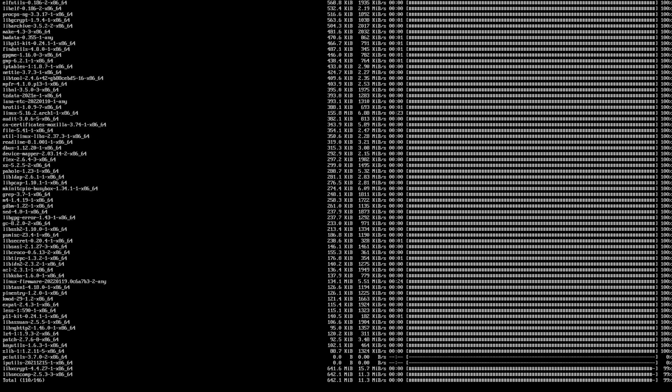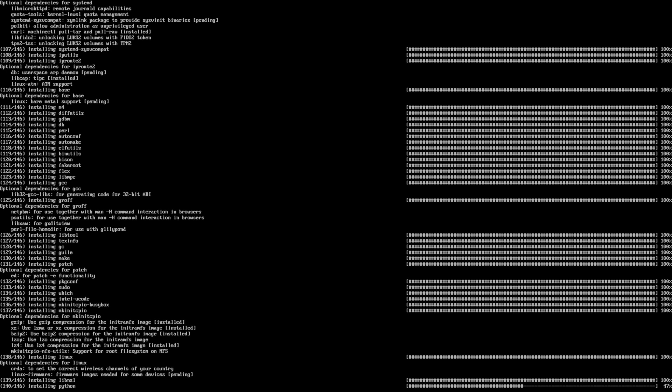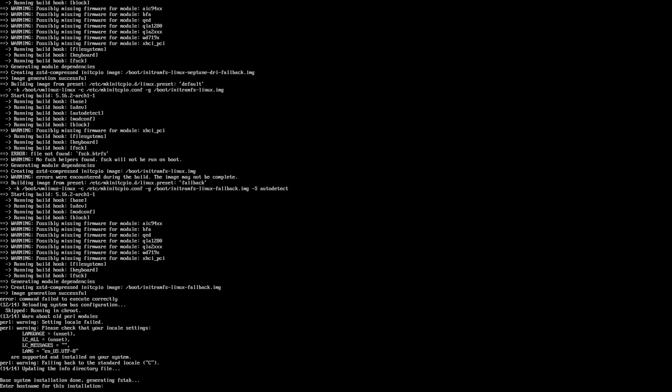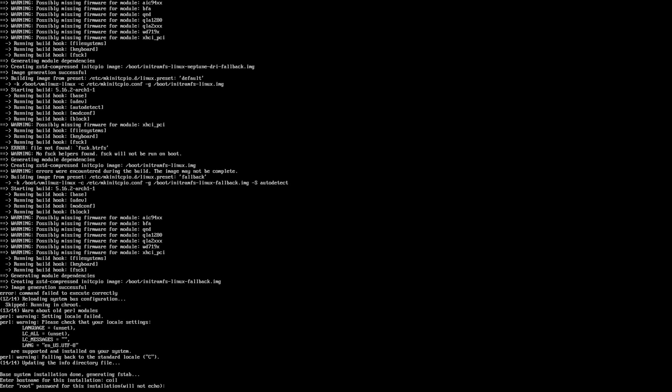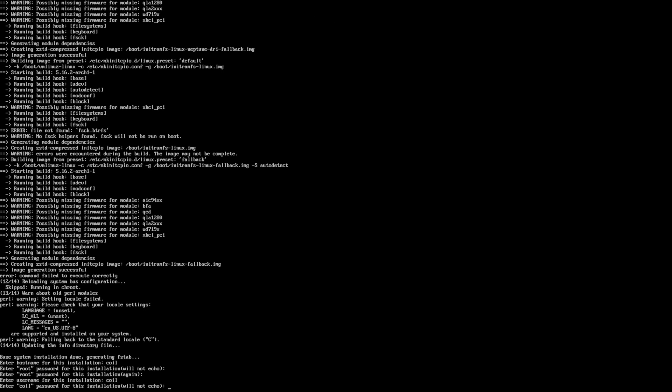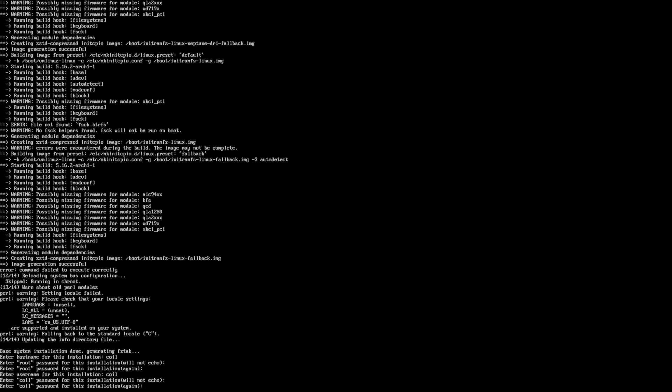Depending on your connection speed, flash drive speed, hard drive speed, and CPU speed, it'll take anywhere from about five minutes to forever. I saw FakeRoot, I told it to do that. I saw Bison — I still don't know what that is. And our hostname: Coil. Root password: definitely not Coil. I highly recommend you use different passwords than that, but we're just doing it for a video.